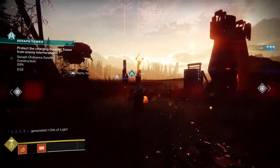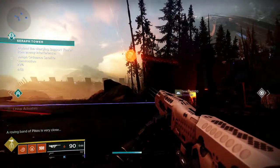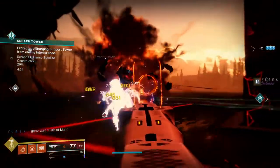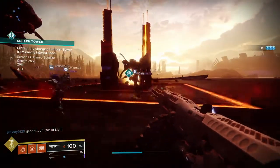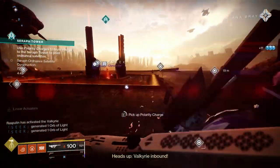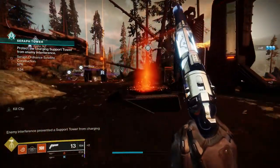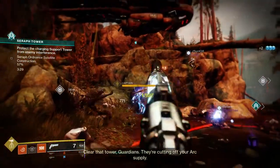The objective of this activity is to throw polarity charges at an orb that is connected between two towers. Once that orb reaches the other tower, it will complete progress towards constructing a satellite to help defend Earth. The Fallen don't like this idea and start sending waves of enemies upon you and your fellow guardians. The polarity charges are shot out at intervals from a tower that needs to be defended, marked by a warmind symbol. If there are enemies inside the marked area of that tower during that interval, Rasputin will only give you two charges to progress the orb.